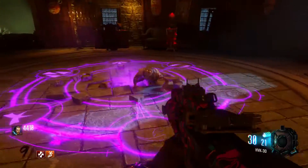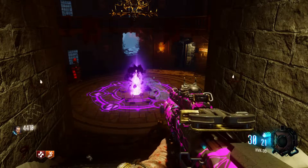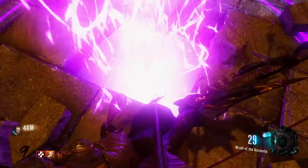So once he does this, the room's going to have an animation go on, and then he's going to explode, and that will get you your reforged arrow. Just wait a couple of seconds, then go ahead and pick that up when it's ready, and you can move on to the final step.